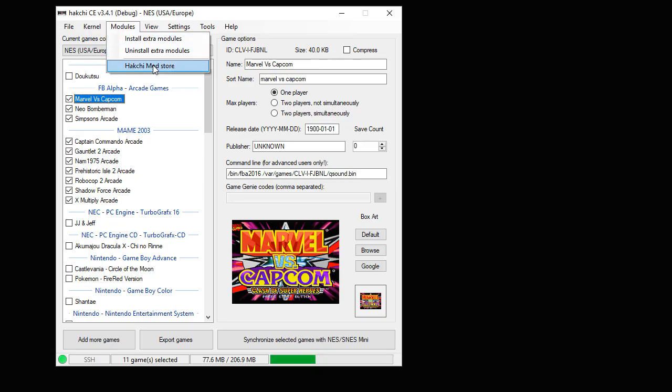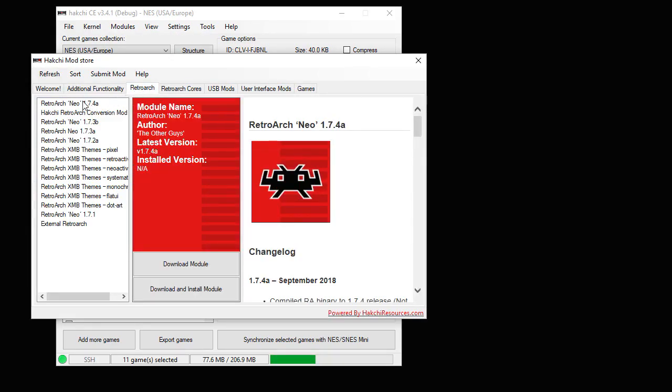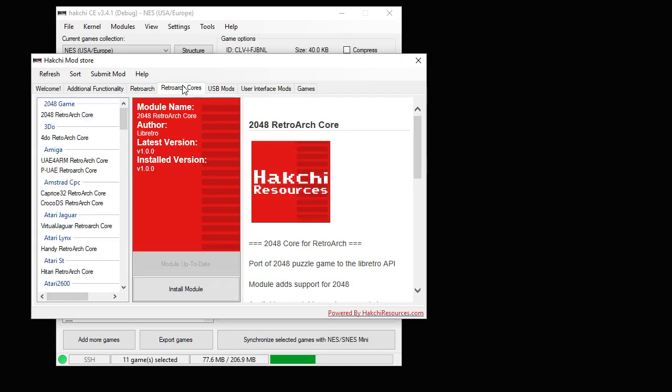Then go to the Hachee mod store, go to the RetroArch tab, and download the newest version of RetroArch Neo. Just hit the download module button and it'll be added to your list in Hachee. Then go to the RetroArch cores tab.